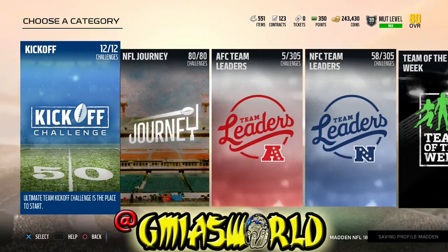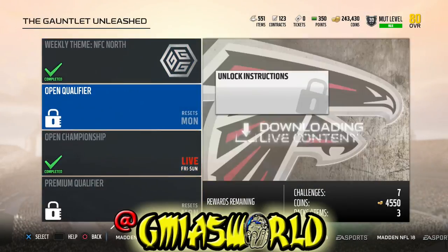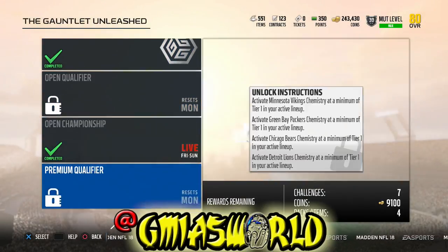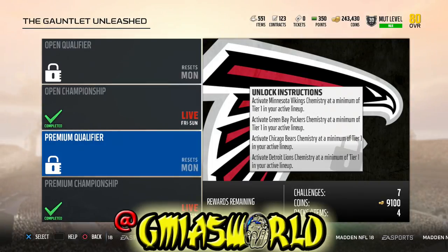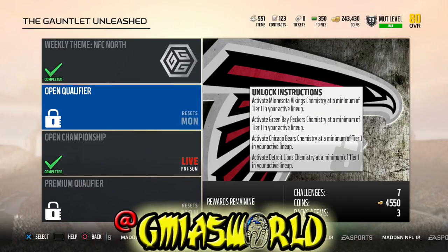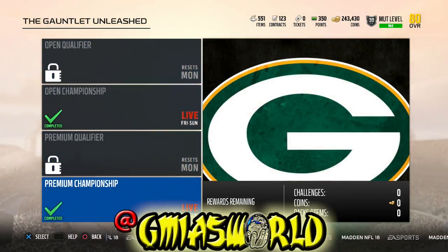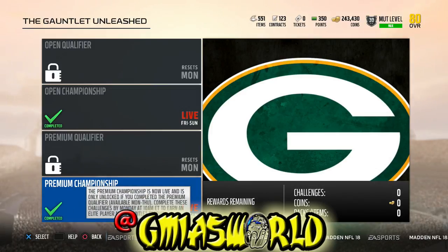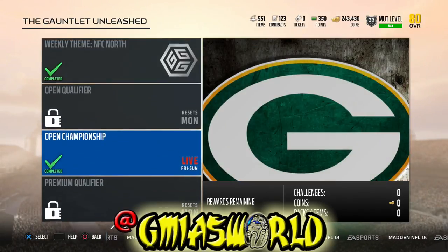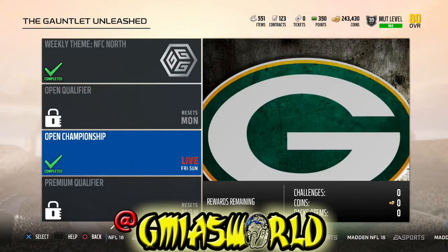The Gauntlet Unleashed solos, like I've been trying to tell you guys, is two versions. You got the regular open qualifier, and then you have the premium qualifier. The premium qualifier requires you to do a certain tier. The open qualifier, you can bring out your whole team and just come out and do whatever you want to do. Together you get three Gauntlet badges a week if you do everything, because with this you get a gold player for just the open qualifier, but then you get one for doing the championship.